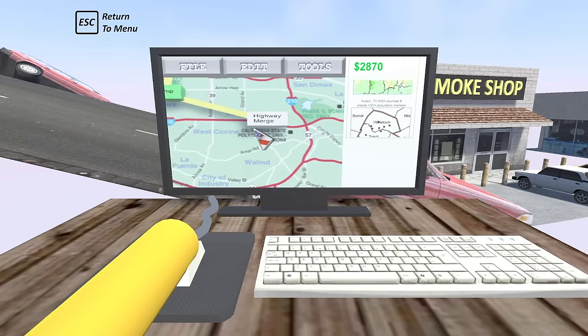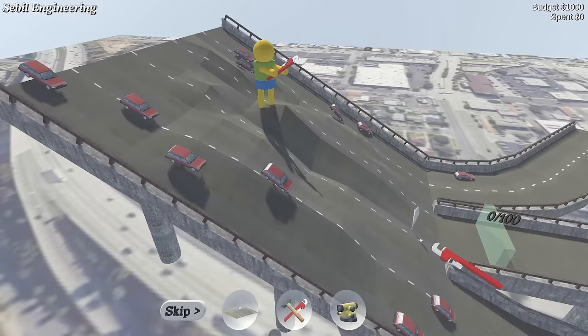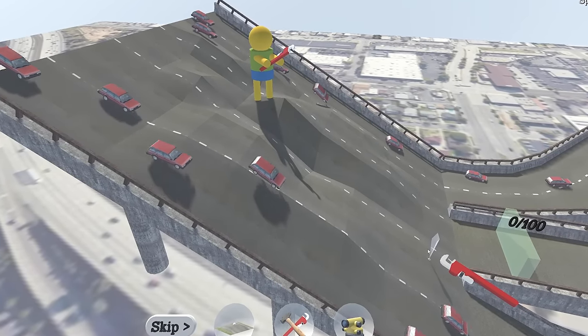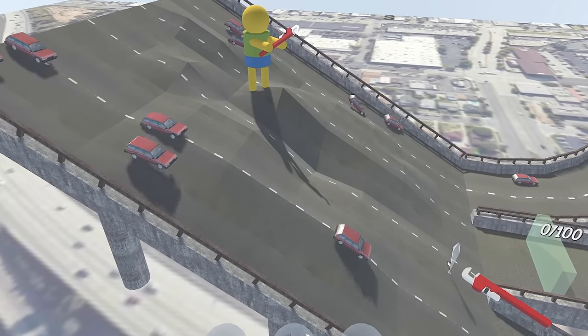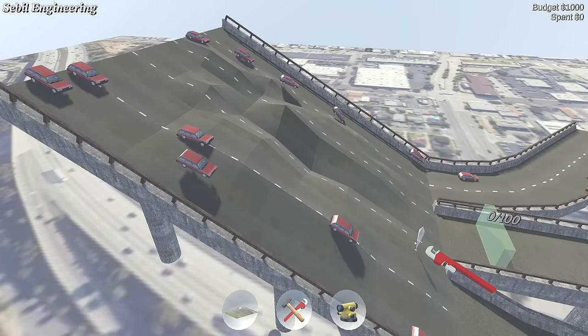Let's try this one at the end of the line — it's called Highway Merge. 'A new highway extension project is experiencing some unforeseen consequences. They expected drivers to understand how to merge, but it seems like everyone is too busy taking selfies while driving.' I love the writing in this game, it's so good. Wow, right, someone has built a very lumpy road.